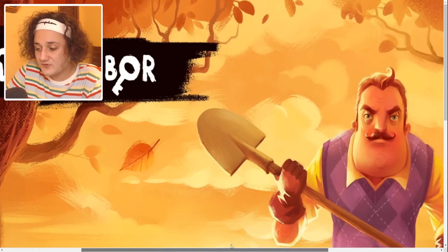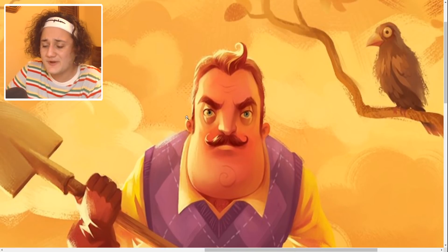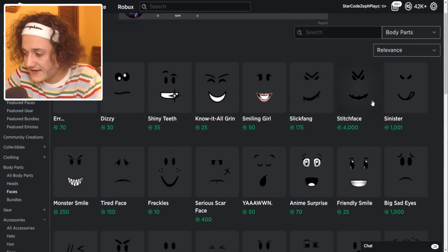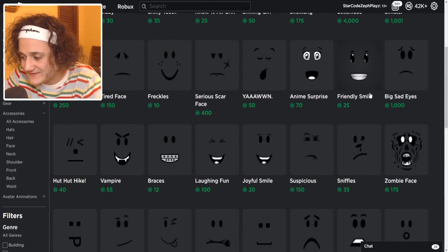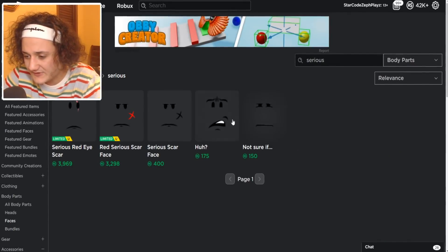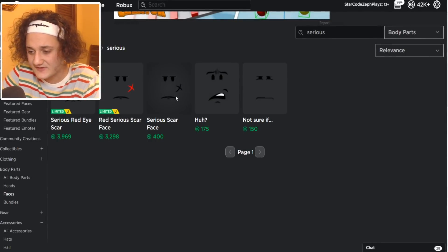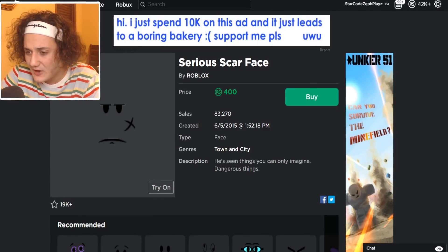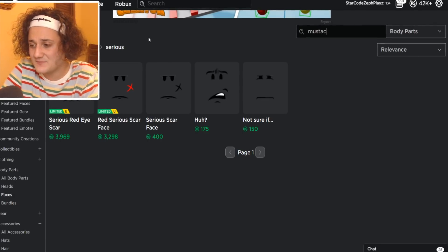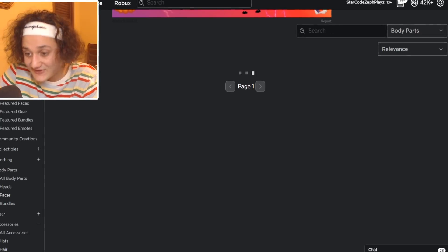If we zoom in right up to his face, he kind of has a serious, mean face - not too too mean but definitely serious. He does not look very happy. We're gonna need more of a serious face. There are some serious faces on Roblox, so let's see which one would be the best. Wait, does he have a scar? That would be sick, but he doesn't have a scar, so the serious scar face wouldn't work out.